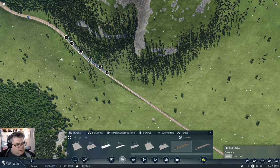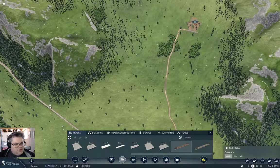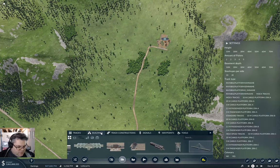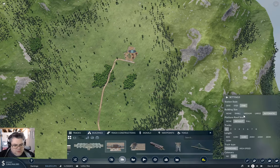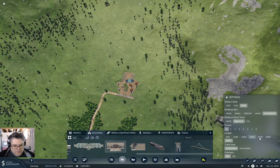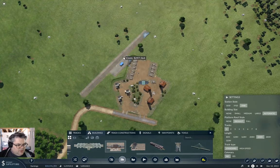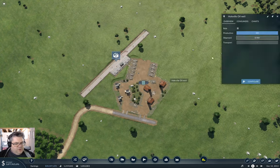So we come up to about here. Now I need a station up here and this can be a regular cargo station. Make it 320 just for a lark — one track is fine. We don't want any of that crazy wires business here. So that is Wholeville Oil Well.